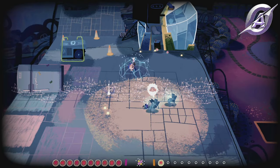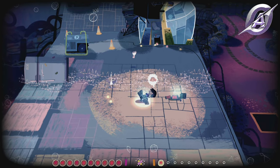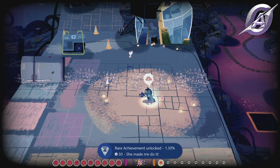You can do this as early as the end of day four, using Demelza's ability to control enemies. Control one and attack another — the She Made Me Do It achievement will pop.